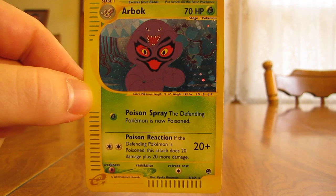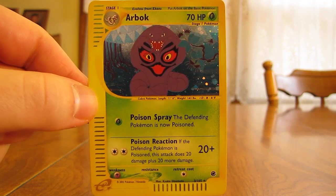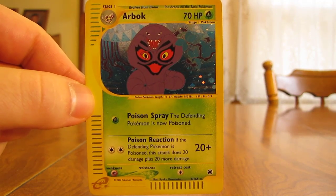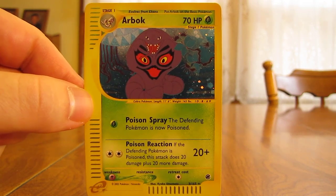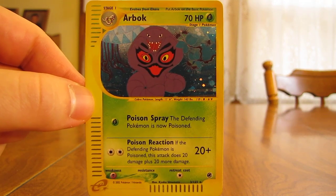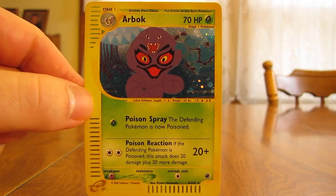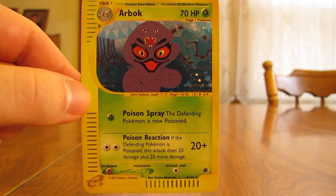My favorite card from this set would be the Charizard Holo. Charizard is my favorite Pokemon, so definitely Charizard's my favorite card in this set — you can put your favorite card in the comments section as well. There weren't really any EX or crystal type cards in this set. What they did have were all the energy cards in holographic versions: Darkness, Metal, Fighting, Fire, Grass, Lightning, Psychic, and Water.